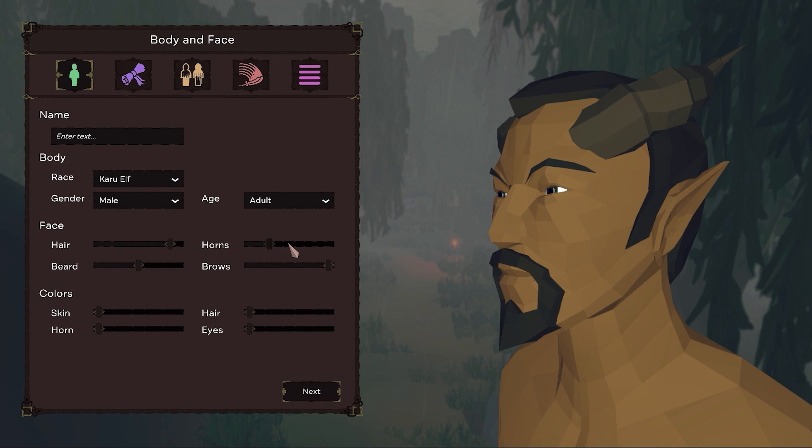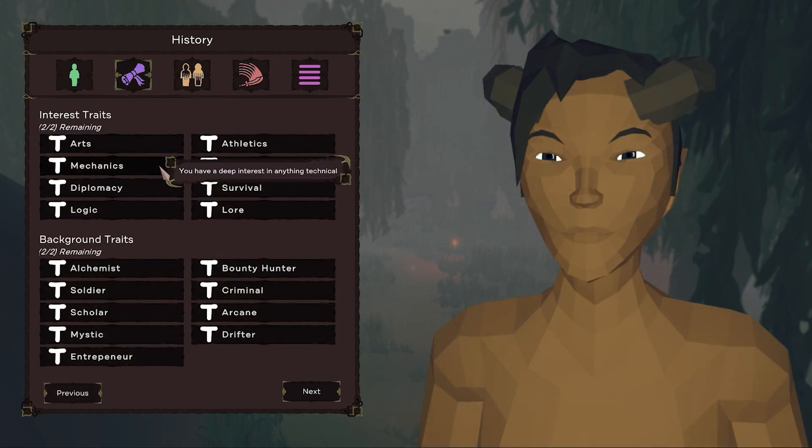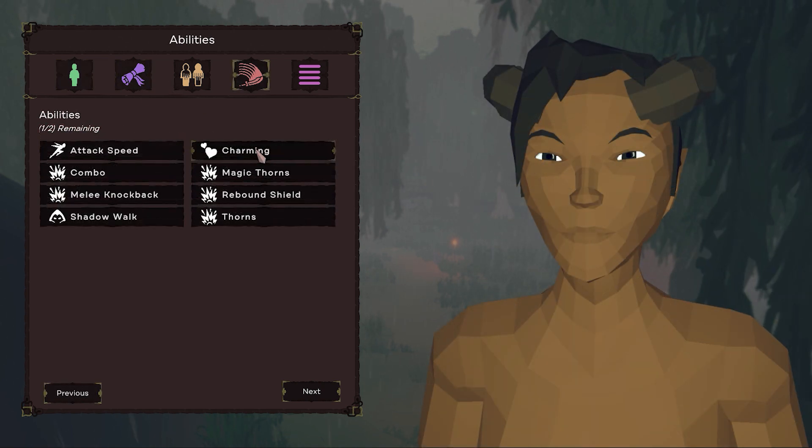We've started the redesign of the character creation menu, adding new physical options and the ability to select traits and abilities.